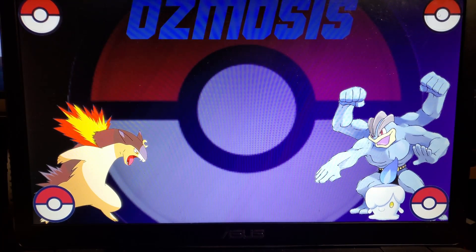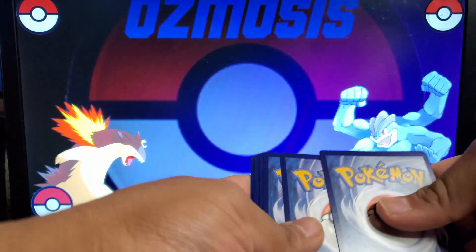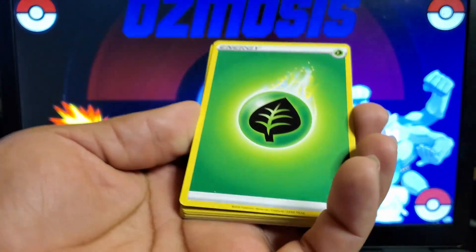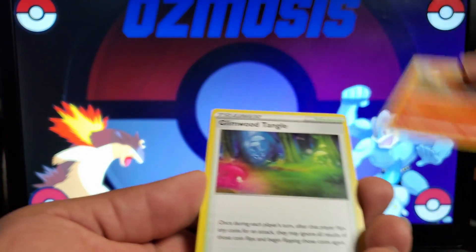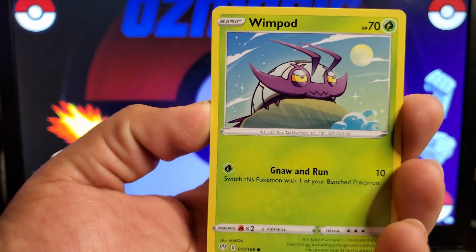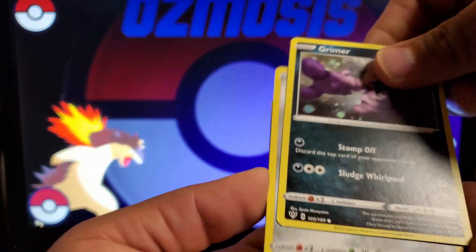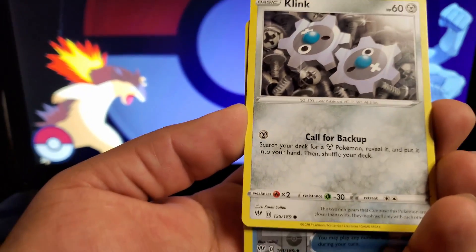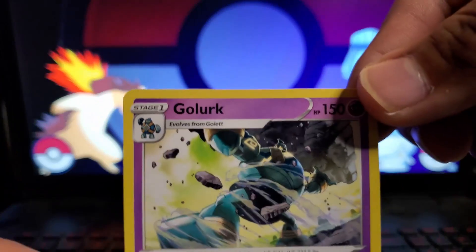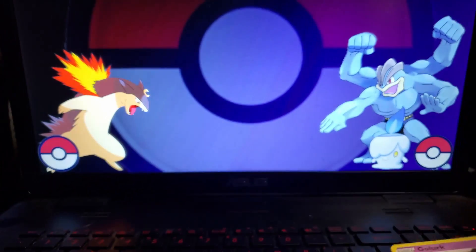Darkness Ablaze. Obviously you want to get that Charizard card. I think it's just a regular one, not the rainbow one. Hopefully we can get something good — never really pulled anything super good from these. We got Combustion Energy, Familiar Bell, and a Golurk. Wow, look at that artwork — he looks like he's about to destroy something.